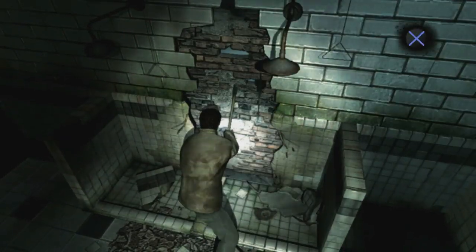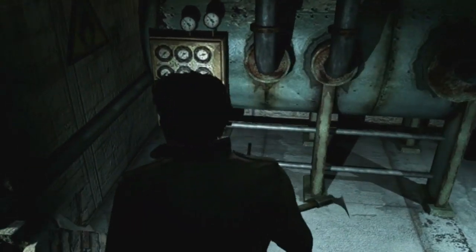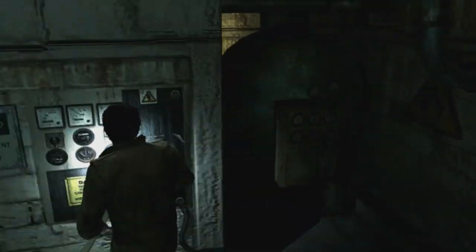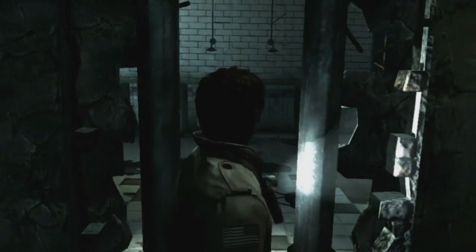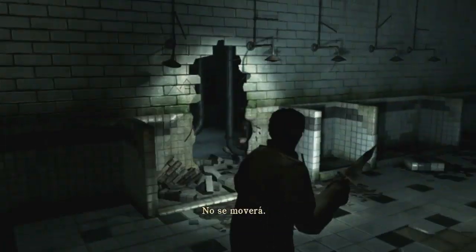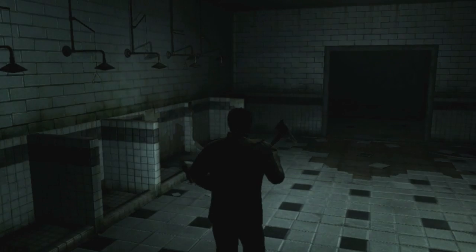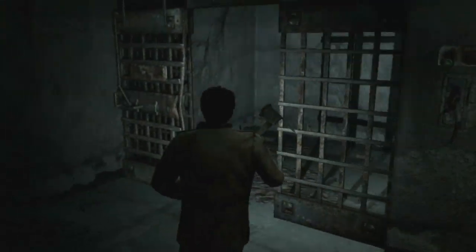A atravesar. A ver si hay algo bueno ahí, está como medio oculto. ¿Qué es esto? Una caldera o algo así, unos contadores. Nada. Nada por ahí, y la puerta. Espérate, porque me he venido avanzando por aquí y he descuidado la otra zona. A ver primero esto, no se mueve. He descuidado la otra zona y a lo mejor la puerta está bloqueada. Quiero comprobarlo porque no quiero seguir avanzando sin dejarme cosas. Estoy encerrado, o sea que sí o sí tengo que ir por aquí.